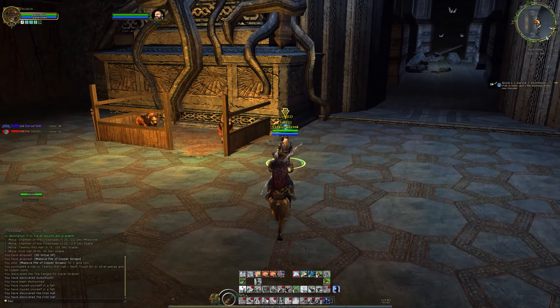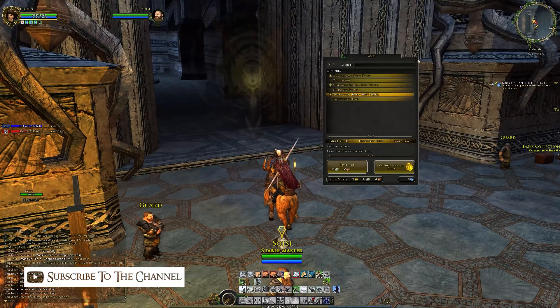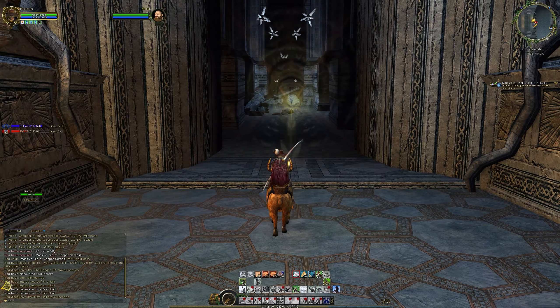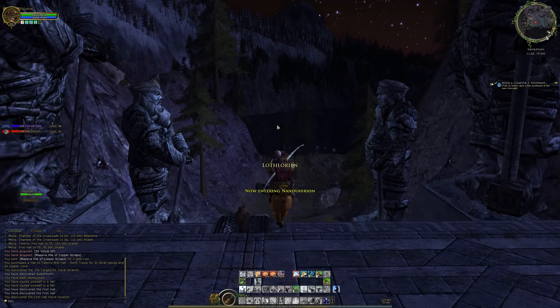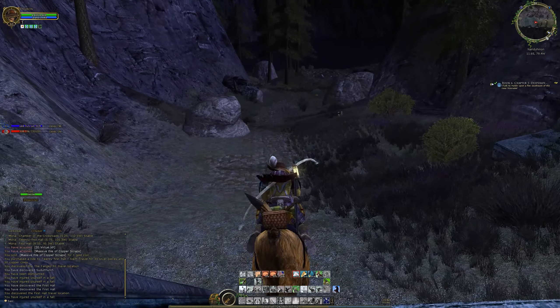We now have this Stable Master, which means we can go to and fro from the 21st Hall over to here, which is good — more travel options is always great. Let's go and leave Moria. Finally. Here we are — we can finally breathe a breath of fresh air, quite literally, now that we're out of here.